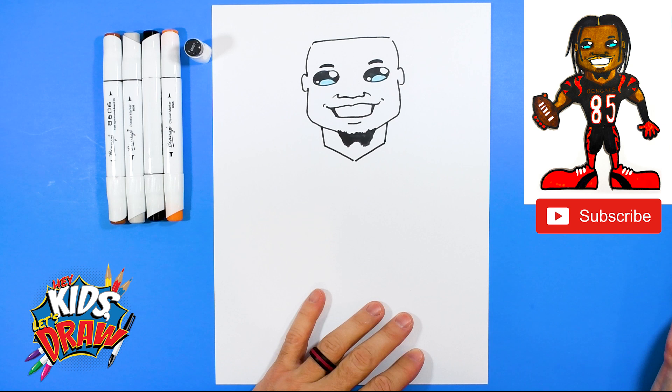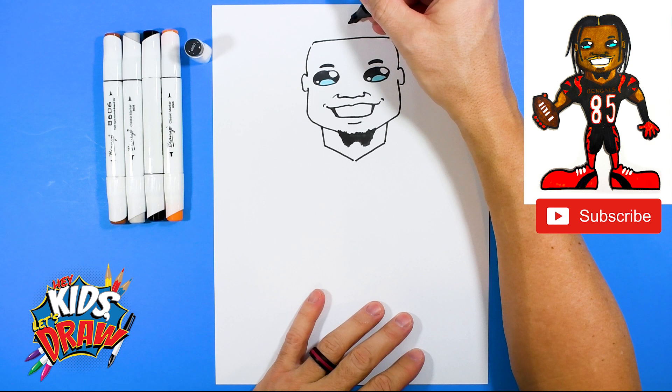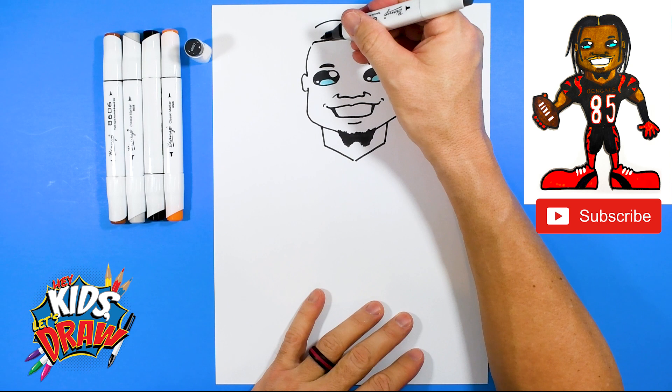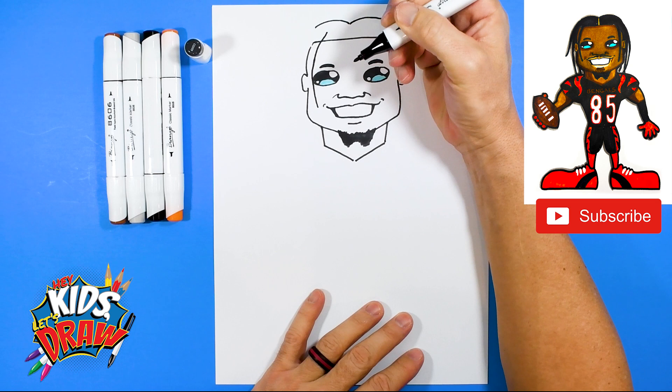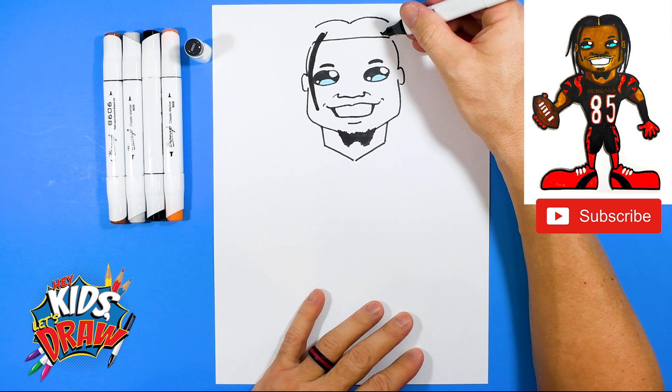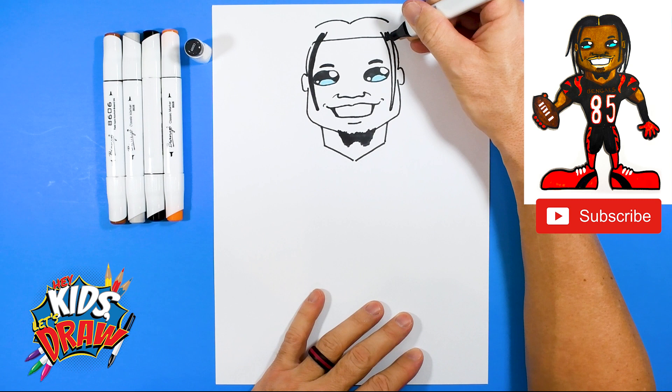Let's draw the neck coming down — one, two, down to a V and up. Now let's do the hair on top. We'll start in the middle, bump out and another bump out toward the edge, then stop. He has a braid that comes down kind of across his face toward his cheek area — bring it back up and fill that in. Here's another one on the other side: comes down across his face and up. Fill that in with our black marker.